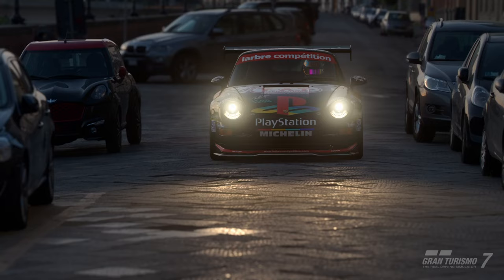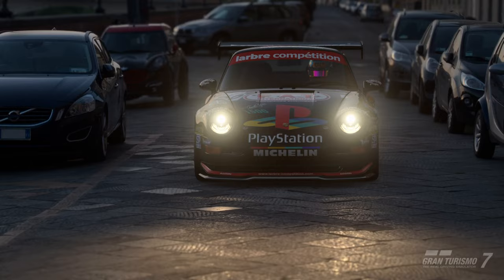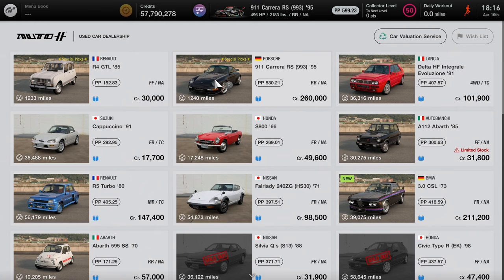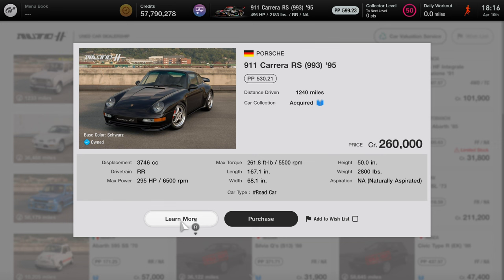So this is part two of the episode. If this is your first time watching, I'm going to give a full build guide of this car. First things first, if you don't have the car, here it is at the used car dealership. The stats: it costs about 260,000 credits — just one win at Le Mans should cover it. It has over 295 horsepower, 261 pounds of torque, weighs 2,100 pounds, naturally aspirated, and is a very decent car even without the swap.